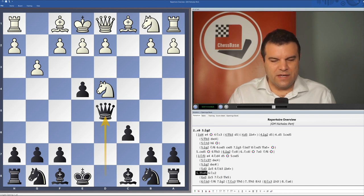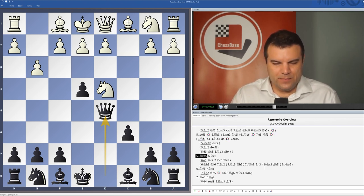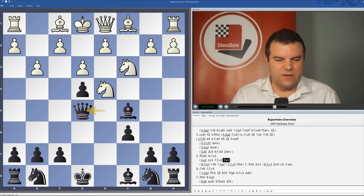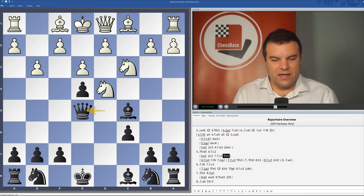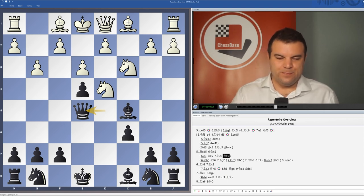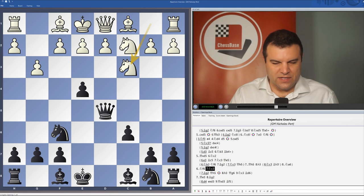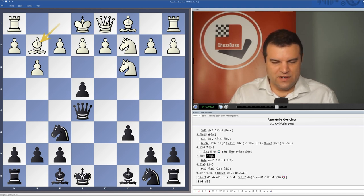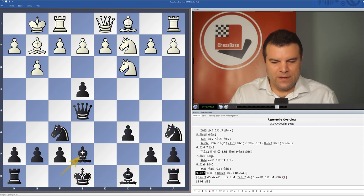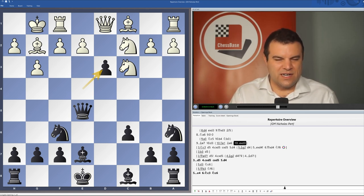So cxd5, Qxd5 — then there are various options for white in this position. Nb3 seems to be again harmless. e3, Bc5, Nc3, Qe5 — this is one of the lines discussed, and there are several lines where black seems to actually gain the advantage. In the main lines the positions are fairly balanced. So Nc2 being the main move, Nf6, Nc3, Qe5, and then Bg2 is really the critical line. After Na6, castles, Be7, and then d3, exd3 — these are probably some of the most challenging variations in the English, but again it does seem as though black is holding his own.